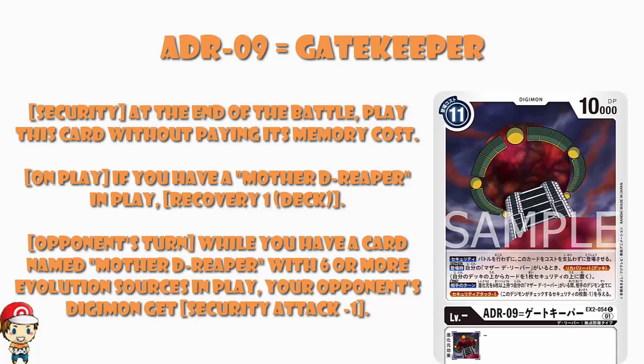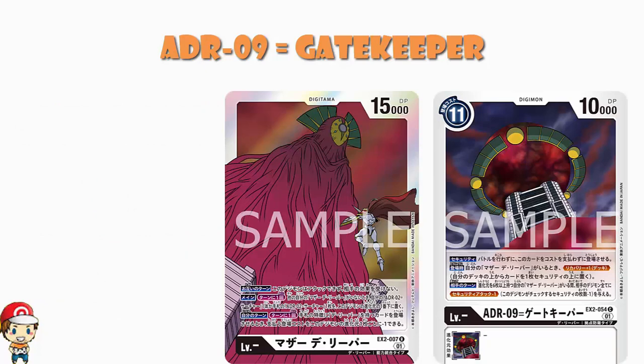If we can get it rolling, I still think there's more to see. We've seen ADR one, two, three, eight, and nine — there must be more cards to fill in the gaps. We've got some ways to get Mother D-Reaper evolution sources and I'm not sure it's enough yet, but I suspect there might be more coming. This looks like it could be a real powerhouse. For now we've seen five of these cards and they remain, very sincerely, the actual weirdest cards we've seen so far.